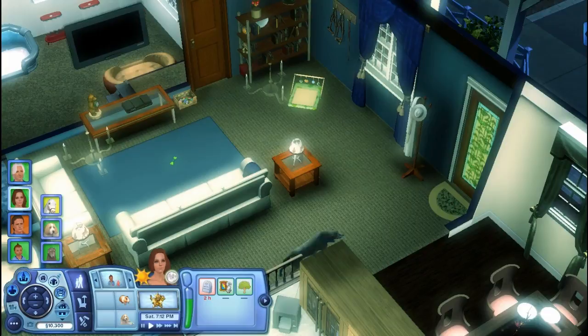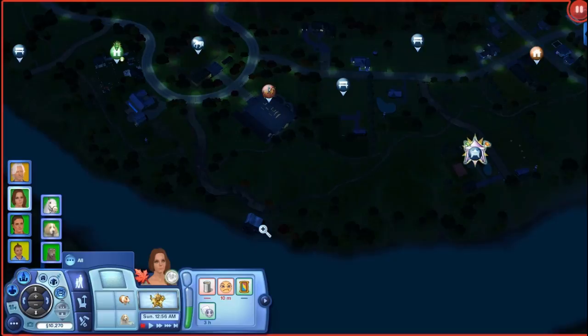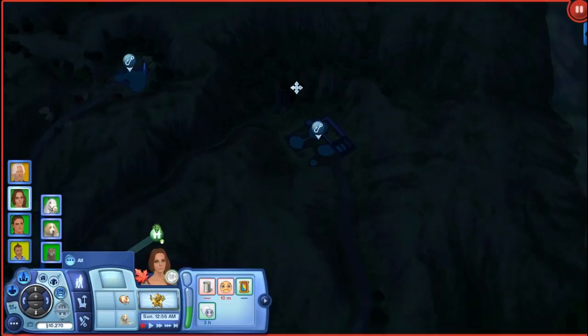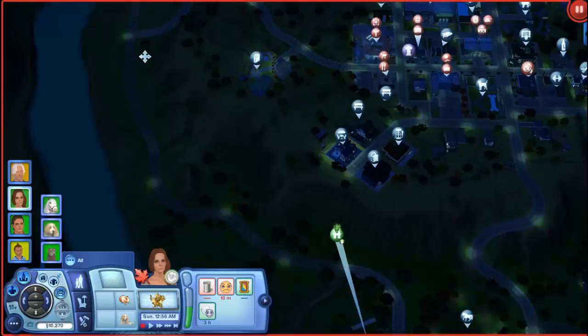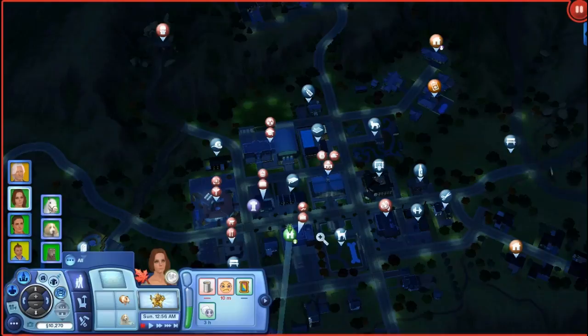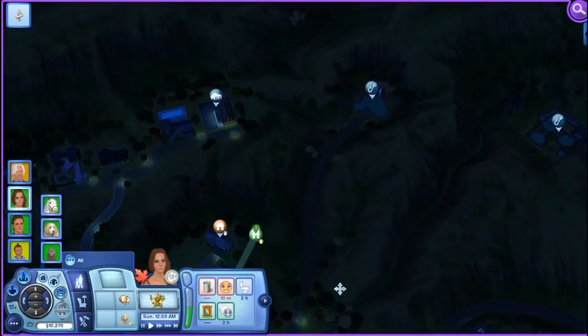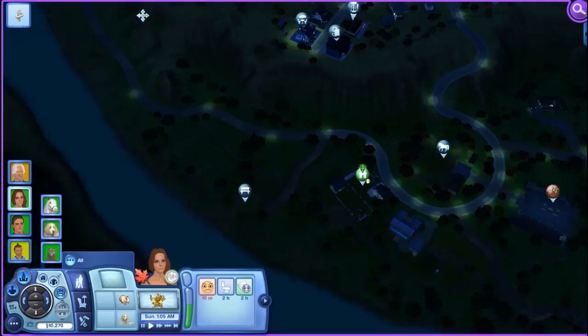It is about 1am now and we're going to go ahead and look for a unicorn. I'm really hoping it's out — who knows, if not we'll keep trying. Pretty much where you can tell the unicorn is, it will have a rainbow aura above where the unicorn is, so it's not hard to miss. I've seen them in Appaloosa Plains and in Lucky Ponds — every town has a magical unicorn running around. But yeah, I don't see it, which really does suck. I guess one is not out tonight.